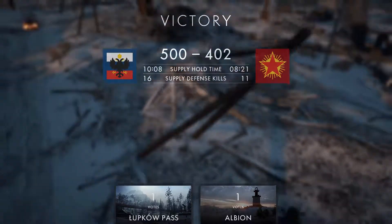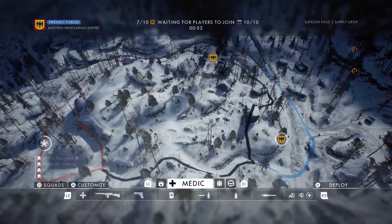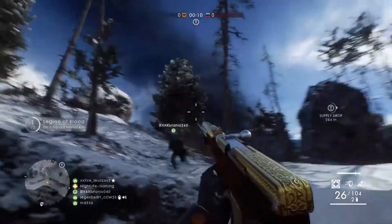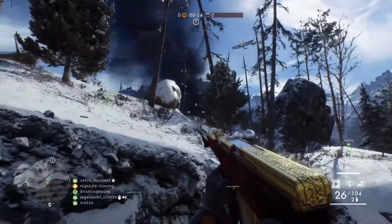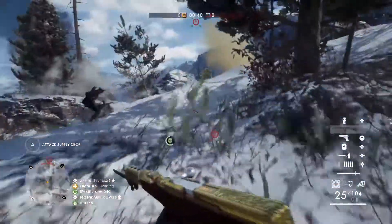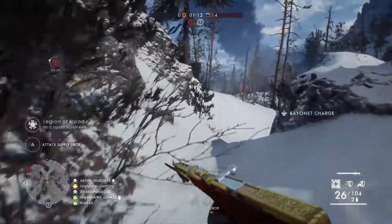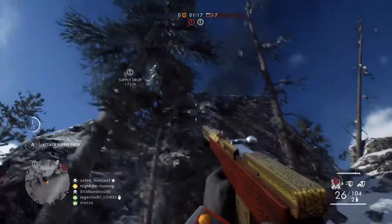We're going to give it another run to see how it goes. So let's vote on that last game. Alright, waiting for the supply drop guys. Let's see where that plane is going to drop it. I'm wondering if the supply drops have specific areas where they always drop, or if they drop randomly just wherever the parachute kind of lands them.